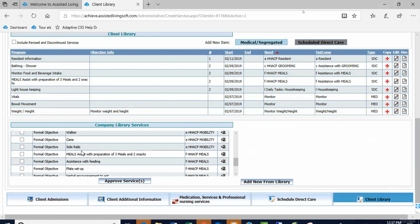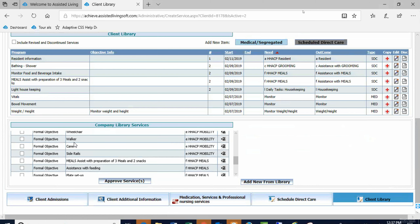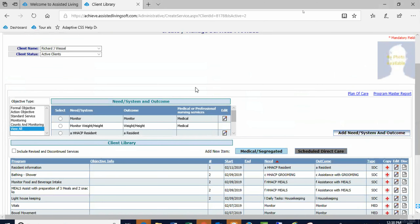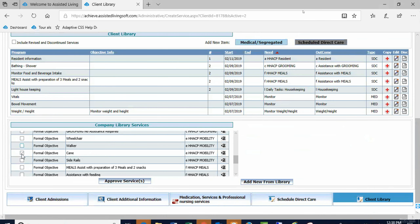I selected the items that fit him — for example, does he have a walker or a cane? Both — walker and a cane. So to get walker and cane in his library, all I do is select them and approve them. That makes building your clients much easier. You'll want to take that company library and add a lot more detail — my instructions just say 'follow instructions' because I didn't know what your instructions would be. You'll put in the detailed instructions, and then you can customize them for the client if needed.